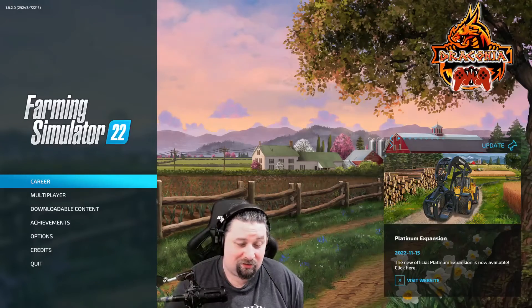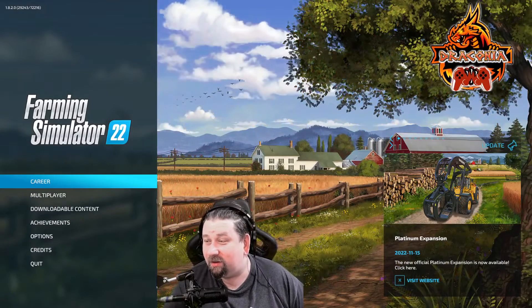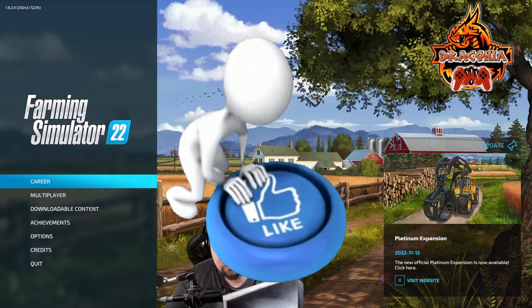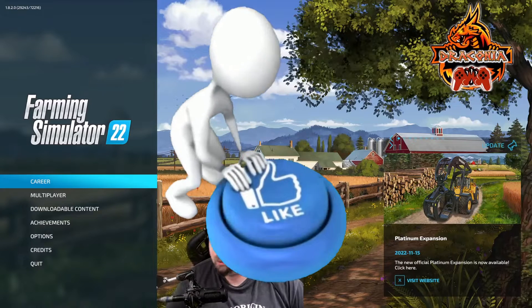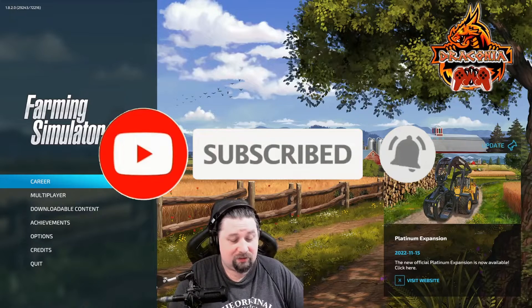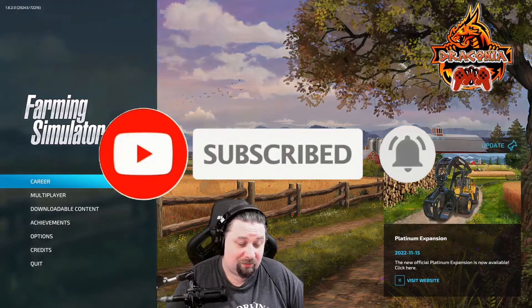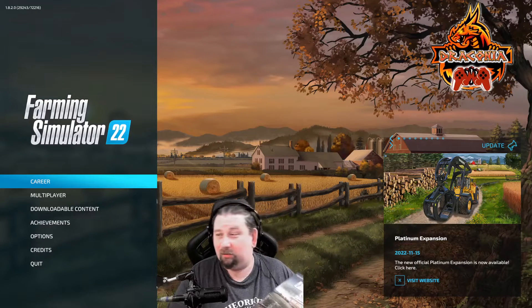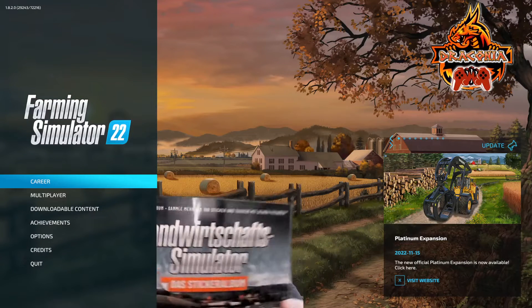Hello guys, this is Old Dragon and we get another amazing episode from Farming Simulator. Not long after the card coming — like you saw in the last episode — I got something named the sticker album, like this one. It's really nice looking.